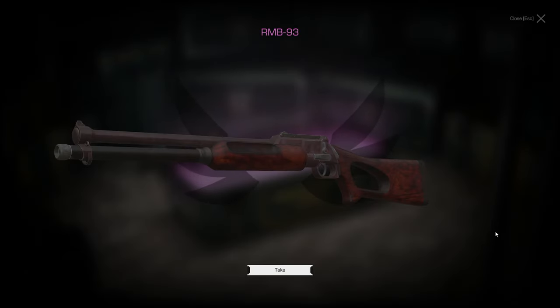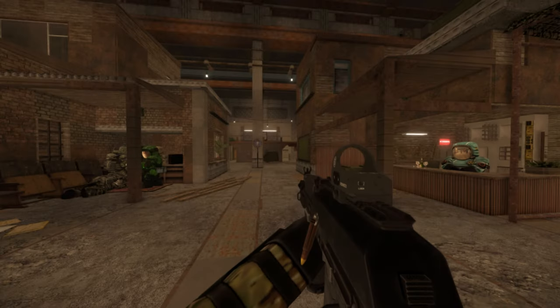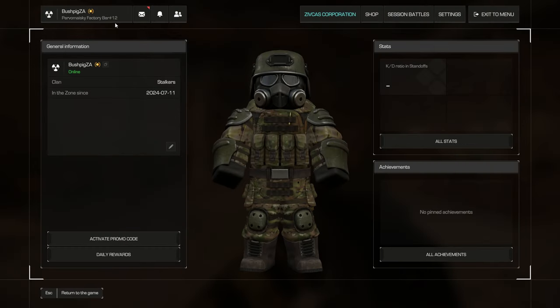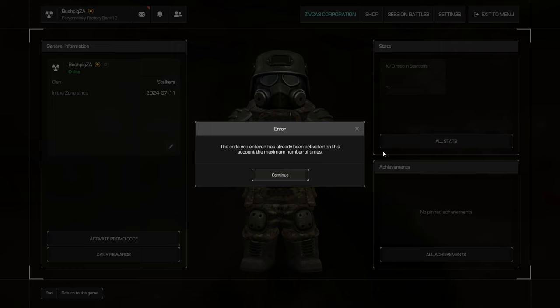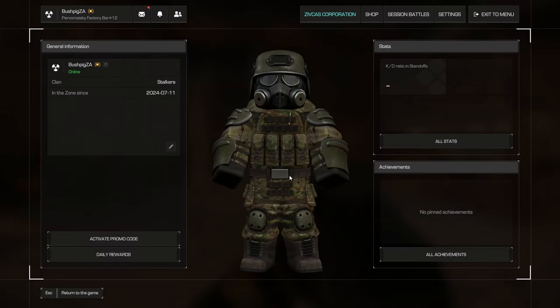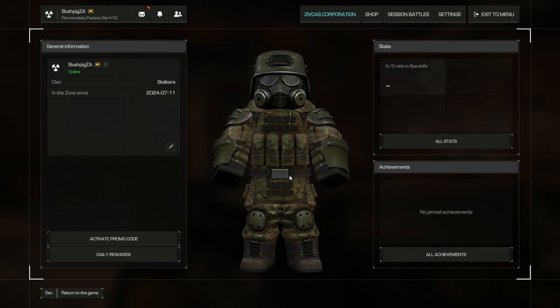We managed to get a pink — at least a veteran item. That's a whole lot of credits spent. So that's the kind of odds you have. Before I go, let me show you something — click 'activate promo code.' There is a new weekly promo code, and that should give a whole bunch of goodies for free.